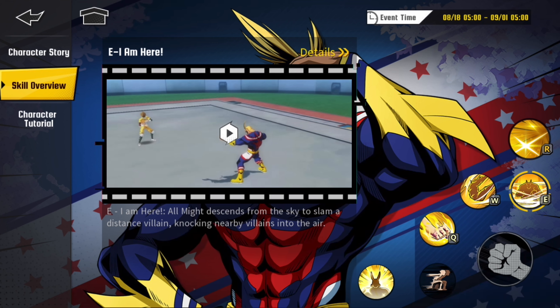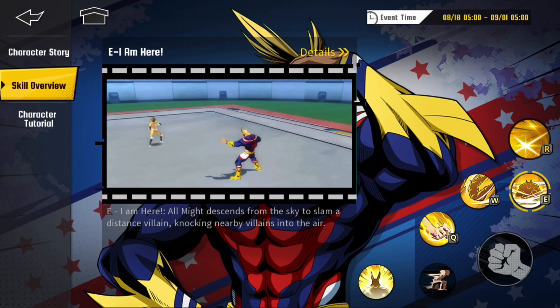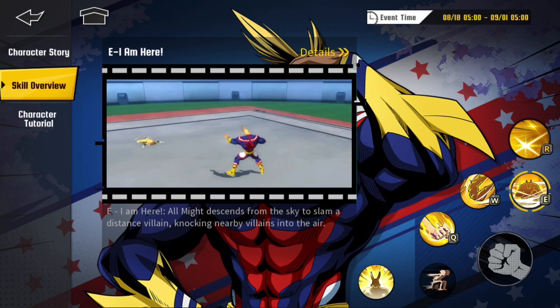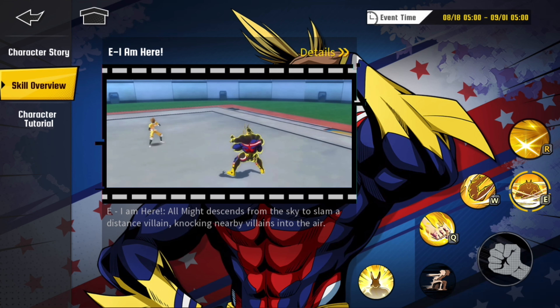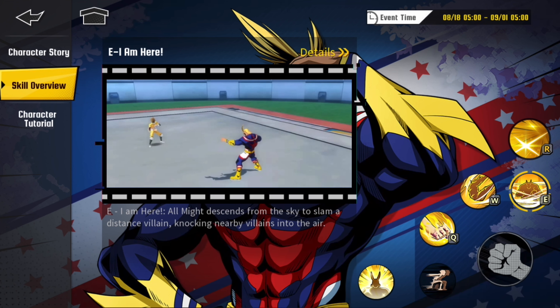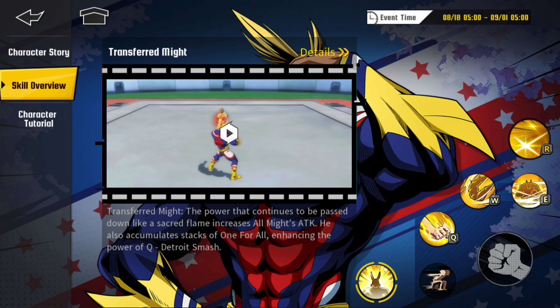Now let's look at his W skill, the New Hampshire Smash. All Might jumps into the air and punches straight ahead, then uses the reverse thrust of the wind generated by the fist to rush towards a distant villain. So basically he's going into the air and slamming you down, and it leaves you stunned so he can charge up his Q skill and do the tornado on you.